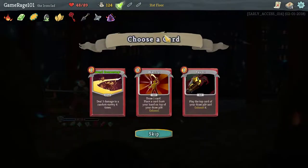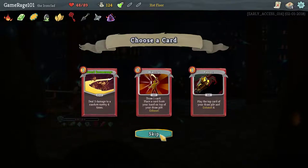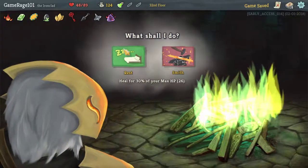Three, six, nine, twelve — that's twelve damage. But if I keep stacking strength, that can get really strong, really fast. But I have Whirlwind now, so I don't think that's necessary. And we're gonna rest — get as close to max as possible for the boss fight.